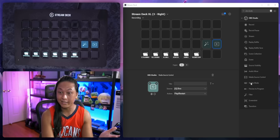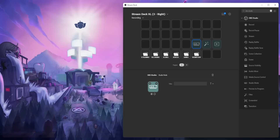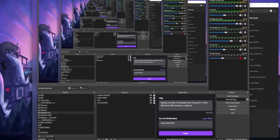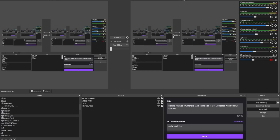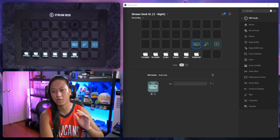We also have things like enabling and disabling studio mode. If I bring OBS over and press the button on my Stream Deck, it just enables and disables studio mode. So that's a nice feature to have as well — just lots of buttons that we've been waiting to have as far as OBS control is concerned.